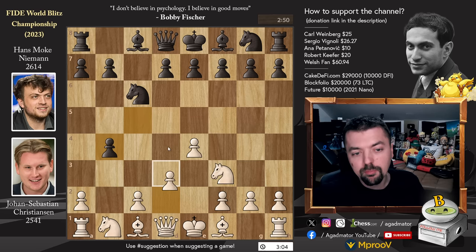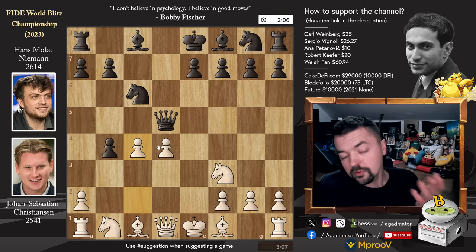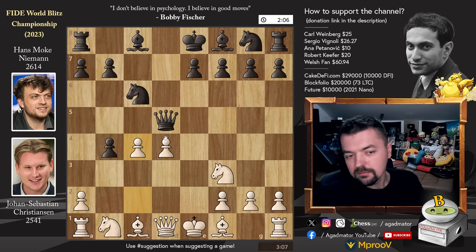Hans immediately challenges the center. E captures, queen captures, and pawn to C4. For those of you who have been following my Rapid Games Unleashed, I get to this position pretty much every time this line is played. There's only one good reply here. You could move the queen back, but B captures on C3 en passant is the only way to play this. But Hans did not play this. Just for those of you wondering how to play this, if black plays correctly, I'll show you — it's really a lot of fun.